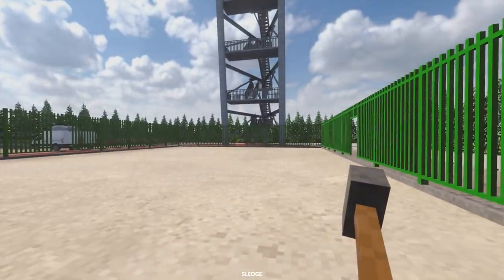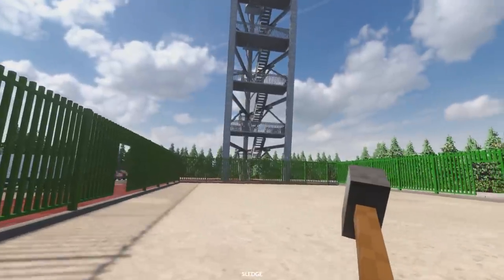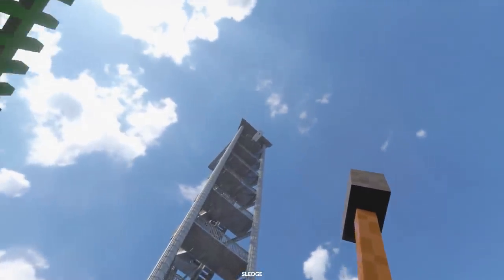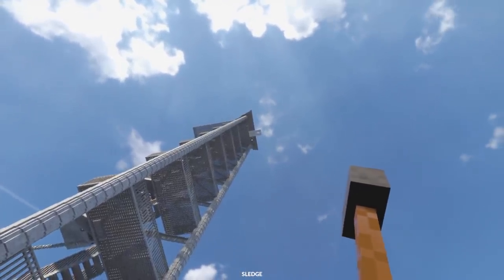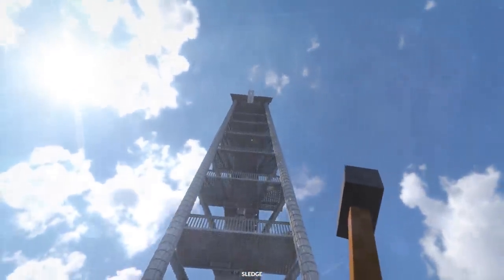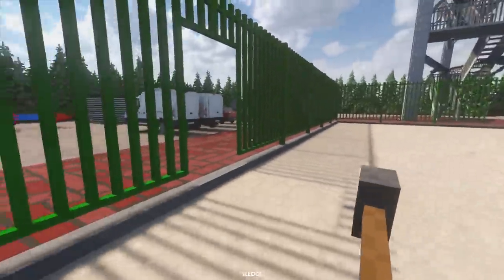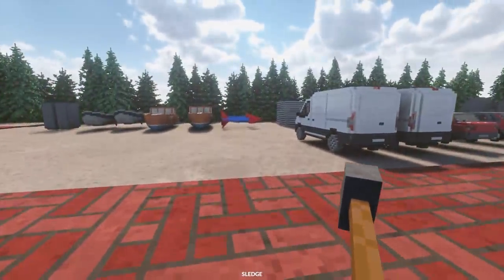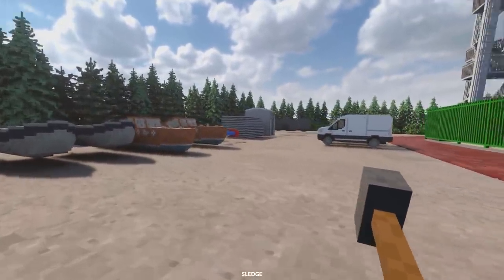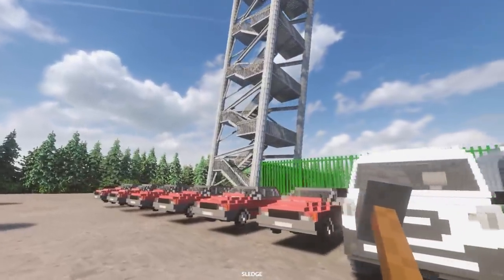Let me know in the comment section if you recognize this tower right here. Someone has actually made a mod of the How Ridiculous Tower. Essentially what they do is they just throw objects from up there down onto other objects. These videos always end up in my recommended and I just can't help but watch them - they're super satisfying and interesting. So we're going to mess around and do some experiments ourselves, and because it's in Teardown we can go a little bit more extreme. I'm also going to destroy the tower a little bit later as well.